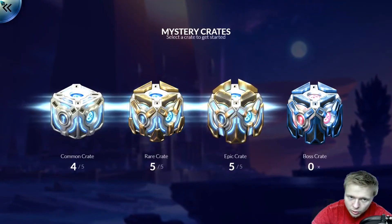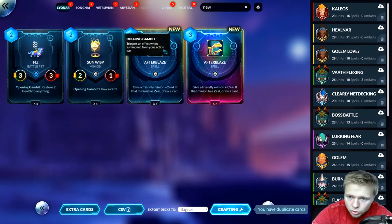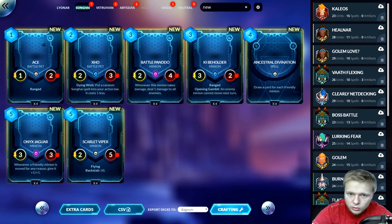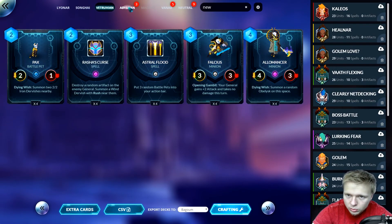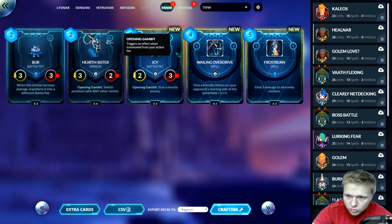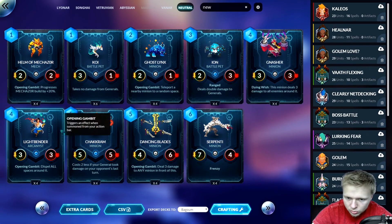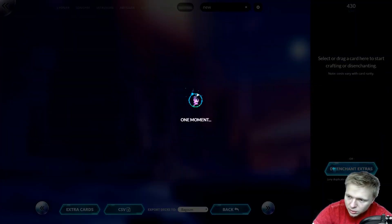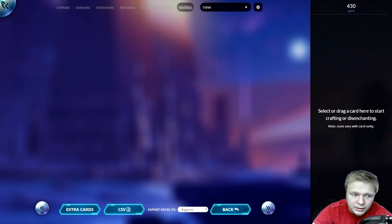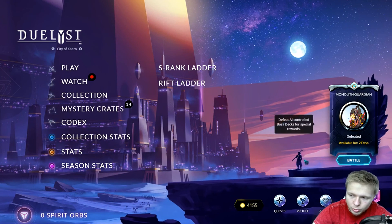We're gonna go to Collection, type in new, get all of this white away. Serpenti — I didn't even see that one. Let's see how much Spirit we get — hopefully it's a good amount. 790? Not bad. I can craft at least one Legendary at this point now.